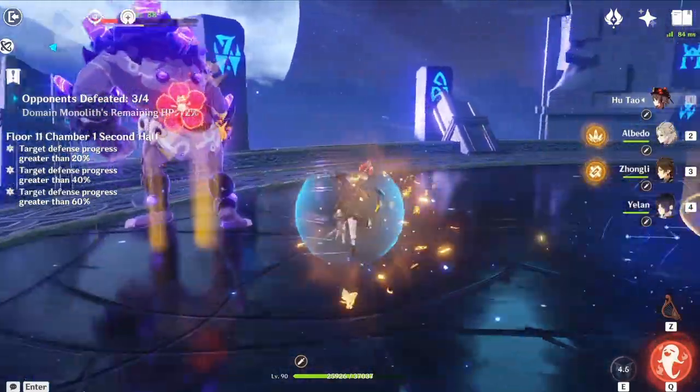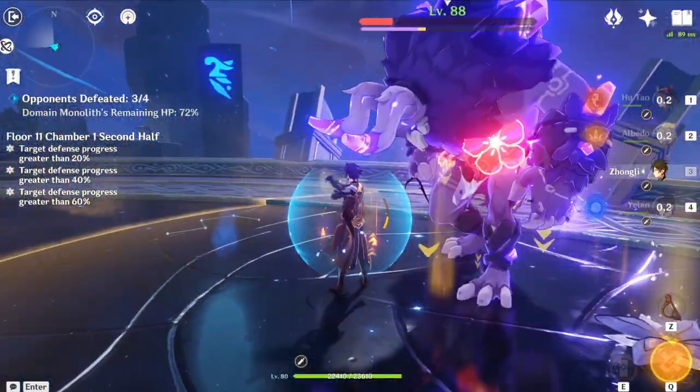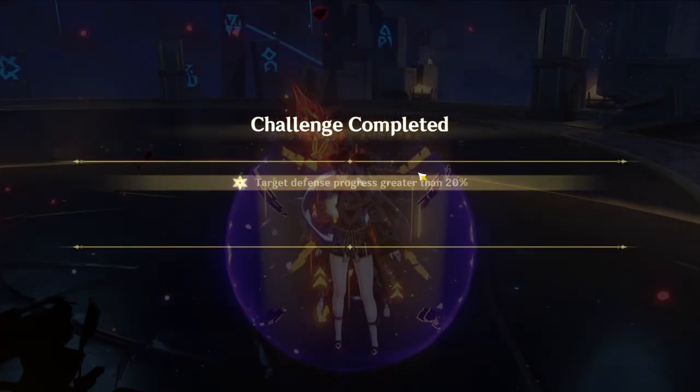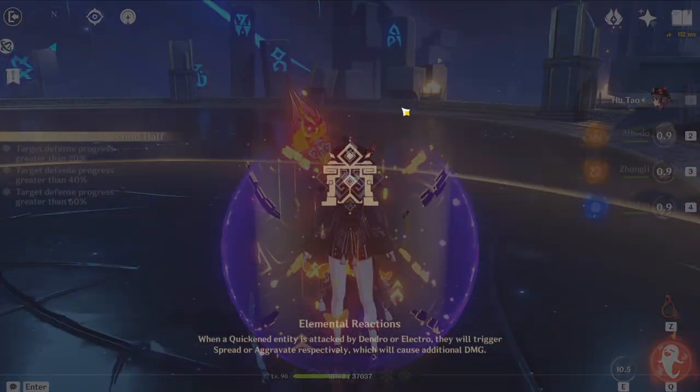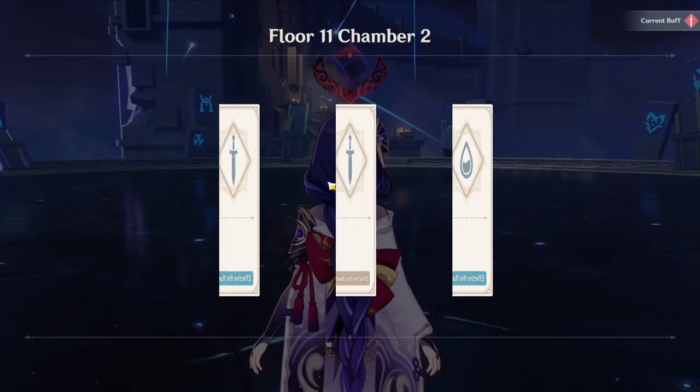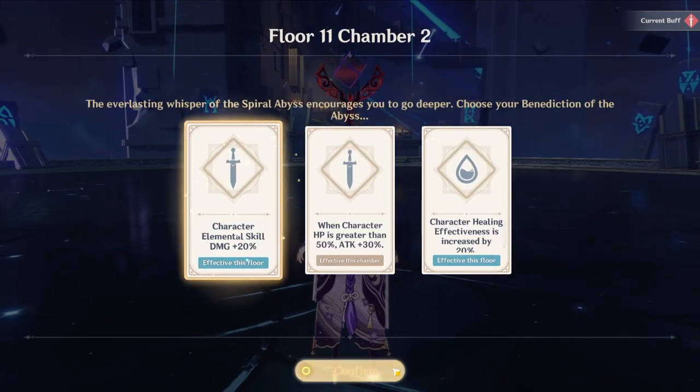I'll discuss the Hu Tao and Raiden team again. Things haven't really changed with both of them — it's just Hu Tao doing big damage, Raiden doing big damage, and elemental reactions. That's pretty much it. So, Floor 11, Chamber 2.